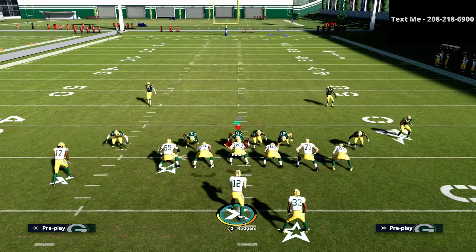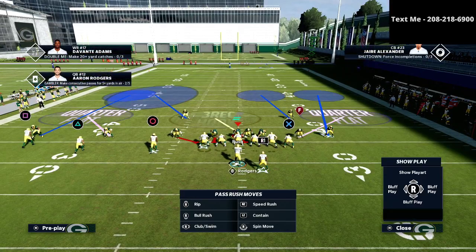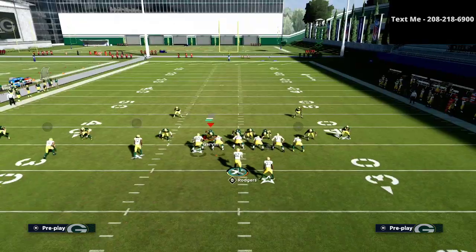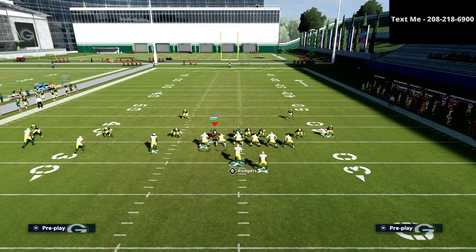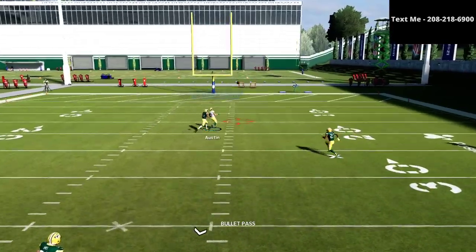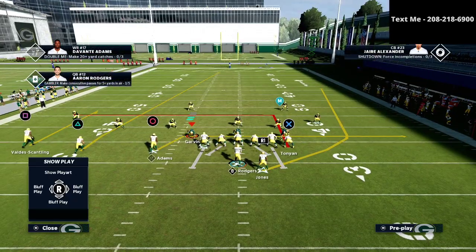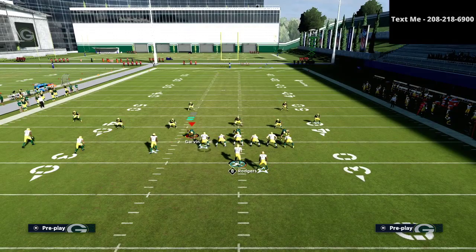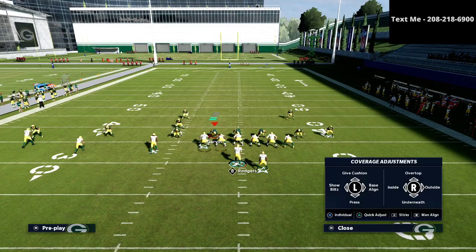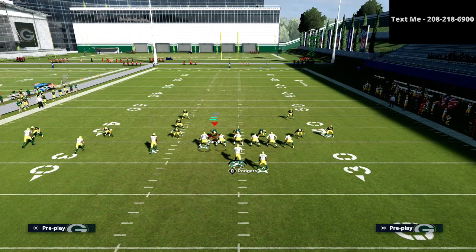The cool part about this play is that a lot of people will put the safety on the trips side into a deep half. The beauty of this play — especially with double curls — is that a deep half will not defend it. I can pass lead this to the inside against the deep half. As you can see, I can get it in both directions, which is what makes this so effective.